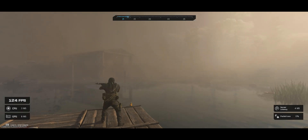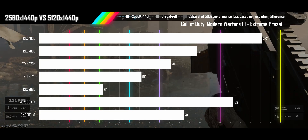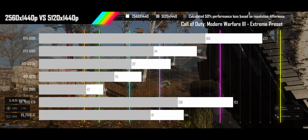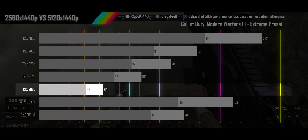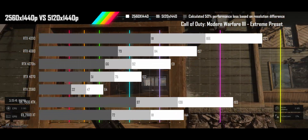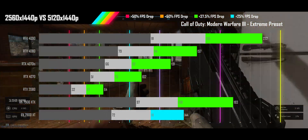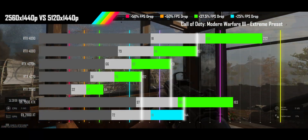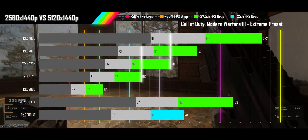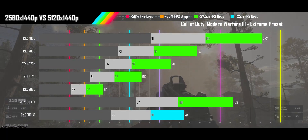Let's start with Call of Duty Modern Warfare 3, played on extreme settings. The QHD results are putting up impressive FPS, with all GPUs clearing 60 and some approaching extreme refresh rates. Even at double the resolution, the super ultrawide is still delivering fine frame rates, with only the old 2080 not clearing 60 and the 4070 being the only modern GPU not in high refresh rates. All GPUs significantly outperform the resolution differential, and there are cases where a single GPU-tier upgrade is all you need. Even worst case, you need only a two-tier upgrade. If you're a Call of Duty player, upgrading your resolution is a much less daunting task than you probably thought.